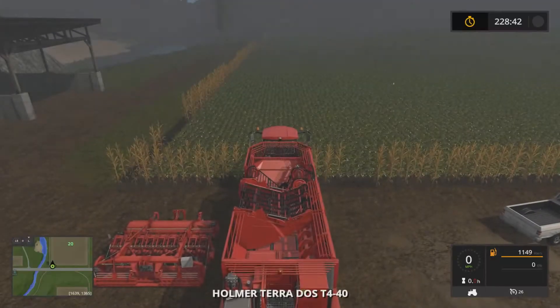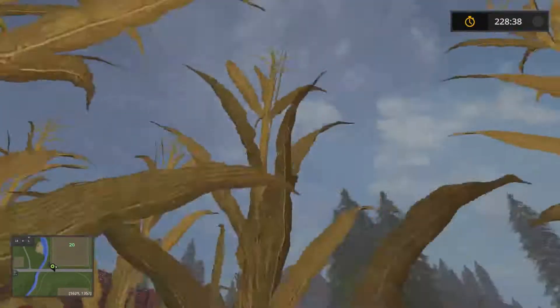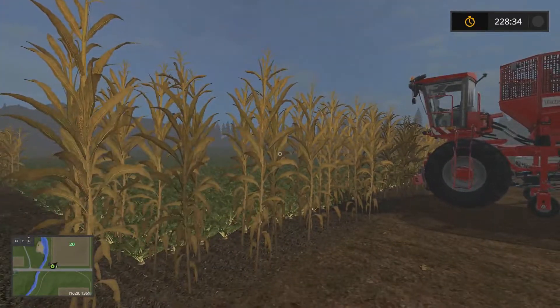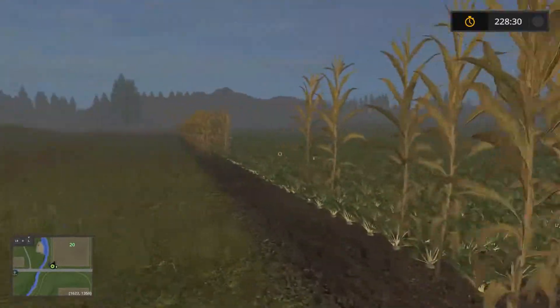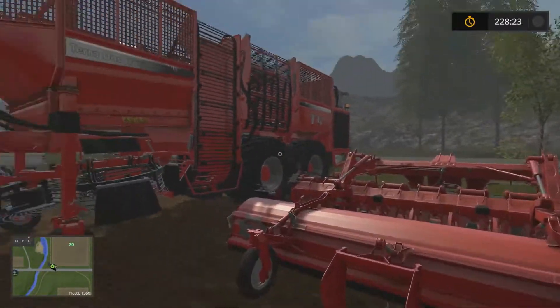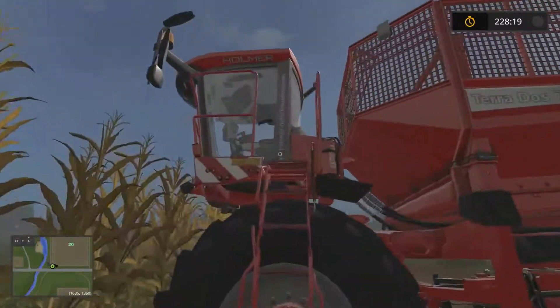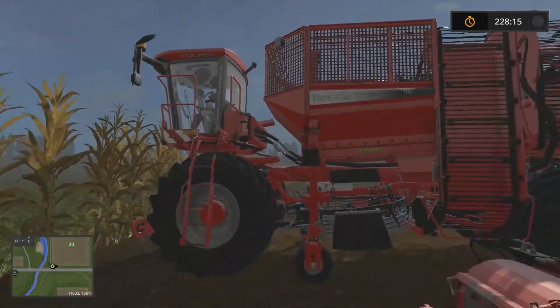Good afternoon everybody, welcome back to Farming Simulator 2017, hope you're having a wonderful day! We are wasting time - we need to start on this field, though I don't understand why there are corn stalks. We're about to do a mission for Daria White once again and she's paying out the wazoo with 91 grand, which is probably going to be over a hundred grand if I can get this done quickly.